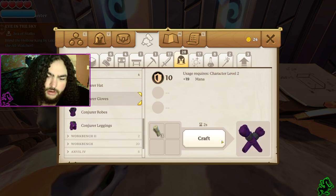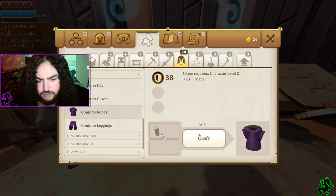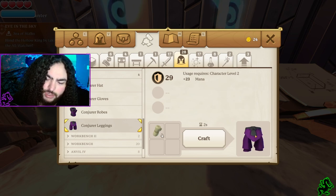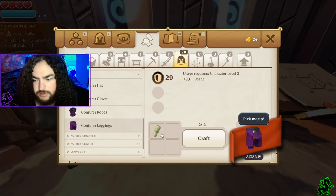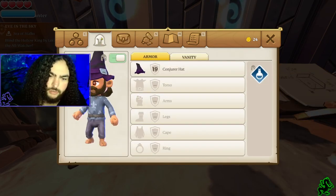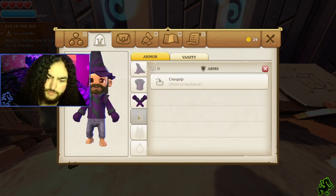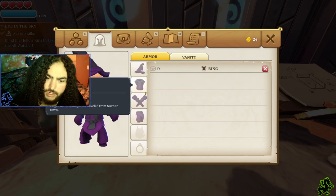I made the conjurer hat and conjurer gloves — let's craft the conjurer robes. You have to wait until it's done crafting before you click on something else; you can't queue things up. Also, you don't get items automatically into your inventory — you have to click them in. Then you come to the equipment tab: click the robes, conjurer gloves, leggings.